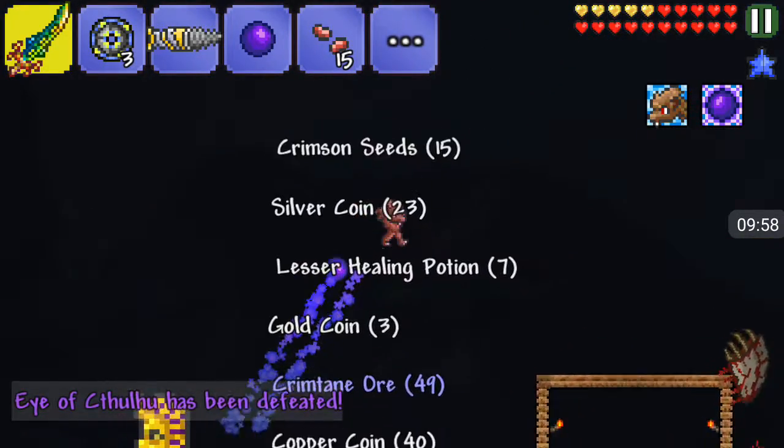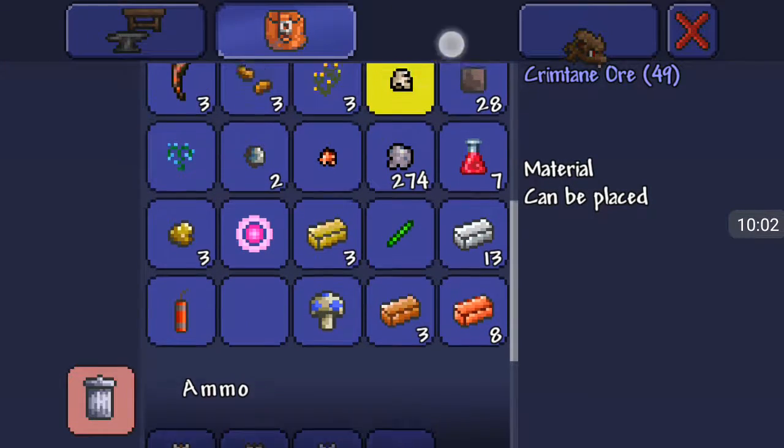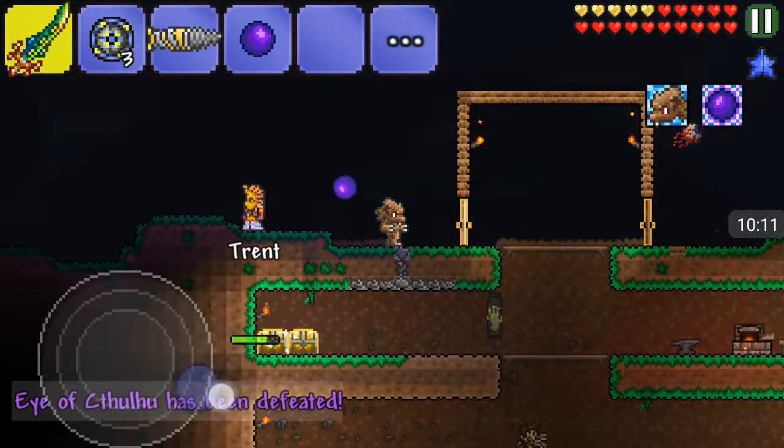Crimtane ore — give me the crimtane ore, give it all! I need more crimtane armor. I believe it's called... like flesh or something.